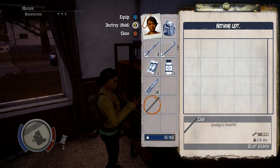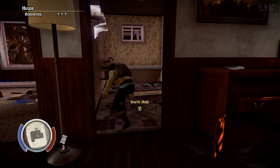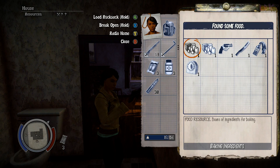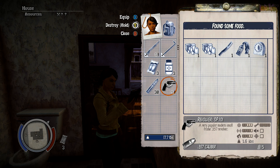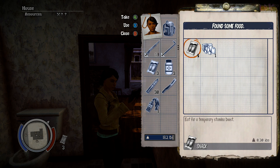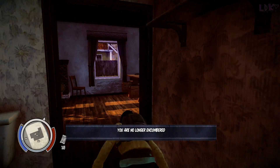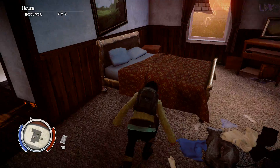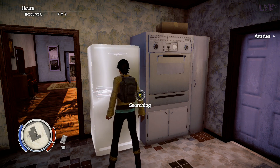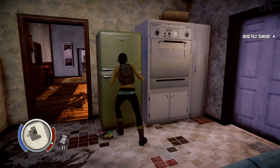That gun becomes useless after a while. Let's see what's here — but it has to have something. No revolvers — that's not my play style. The food is good though. Is there anything in here? Nope — it should be in the kitchen, we're clear. Now if I'm not mistaken, one of our nearest outposts is actually close by, so I can just roll over. It's across the street. Outposts are great because you don't have to spend a lot of time trying to find a place to put your goodies.